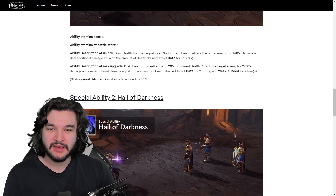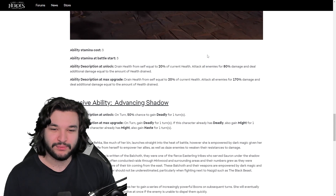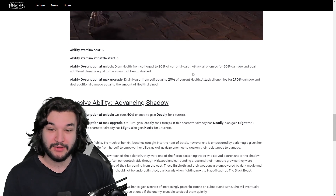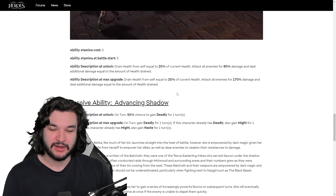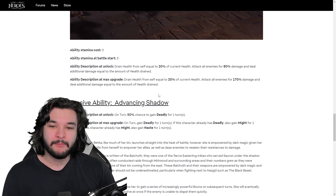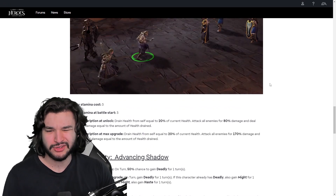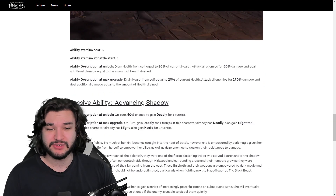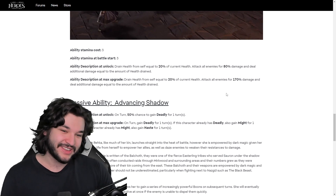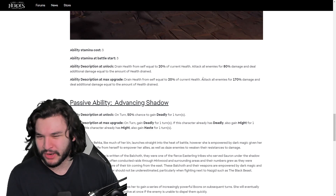The second special also costs 3 at start — drain health 20% as always, attack enemies for 80 damage plus the amount of health drained, with a 170 base multiplier. It's a decent AoE multiplier, kind of on the lower end, but the additional damage probably puts it on par with some other AoEs. Strider's AoE is a good comparison — Strider has a higher multiplier but also gets Rend, so Strider's is probably still a little better, but this is pretty similar.